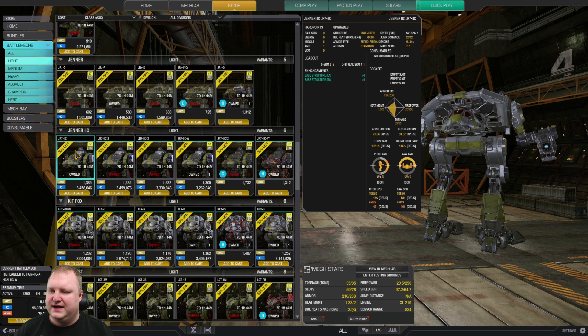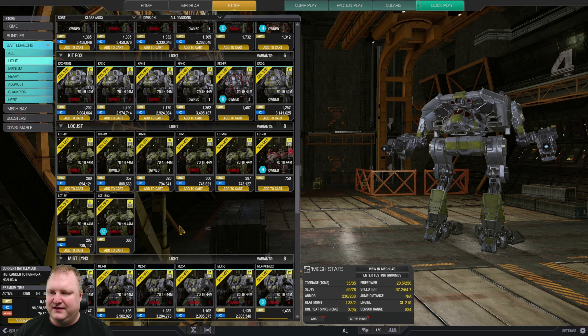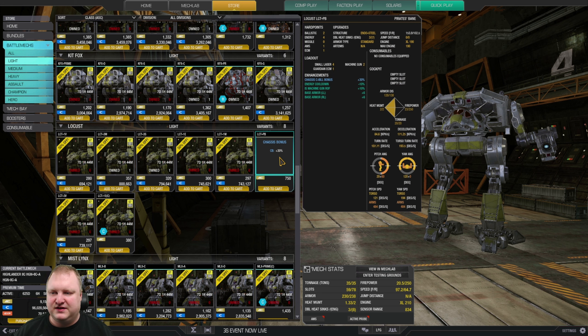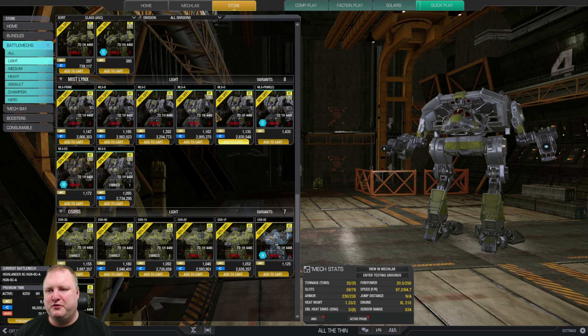Kit Fox: my first hero mech recommendation is the Kit Fox Purifier — really good. The Kit Fox Gulf is also pretty nice because you can do a weird build together with some Purifier parts, especially with PPCs, and the Gulf also comes equipped with ECM. For Locusts, the most interesting one is the Pirate's Bane with its ability to run ECM and stealth. Mist Lynx: I wouldn't recommend them — they're basically a toned-down Piranha, though the Mist Lynx does have jump jets.